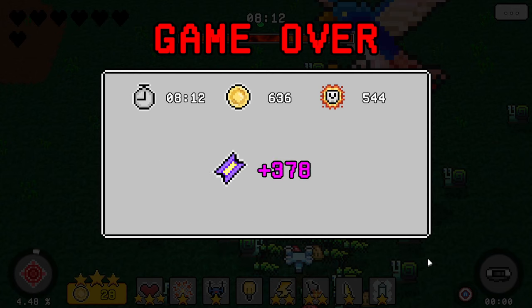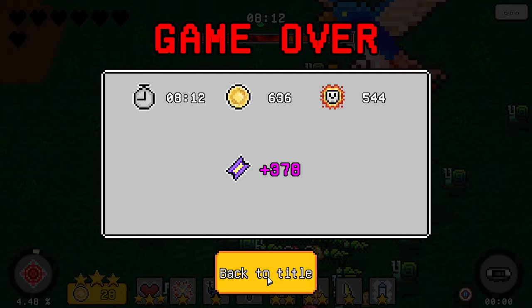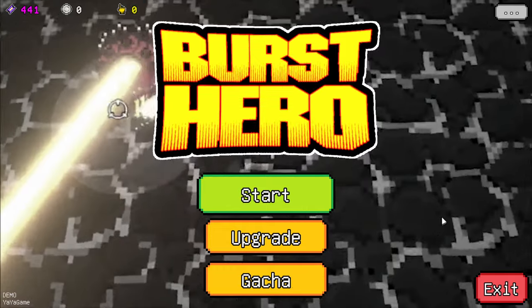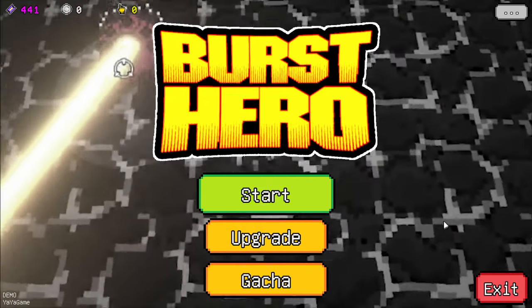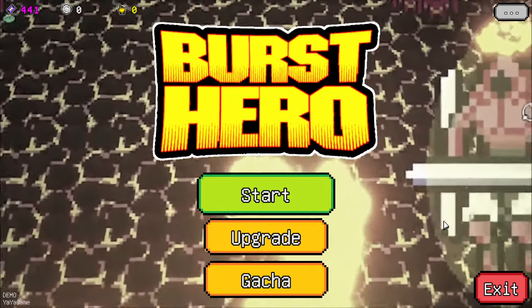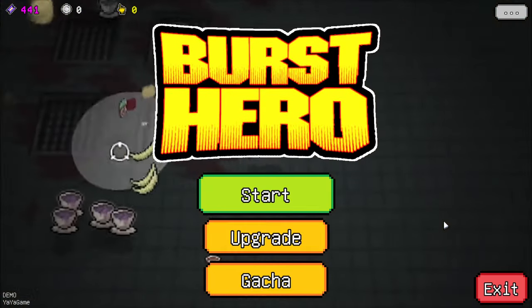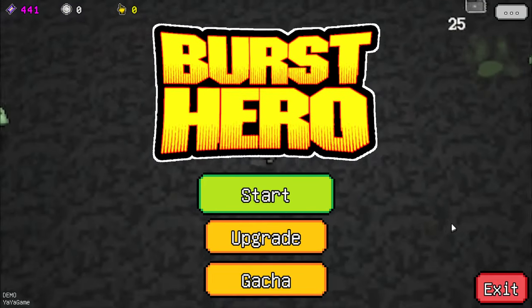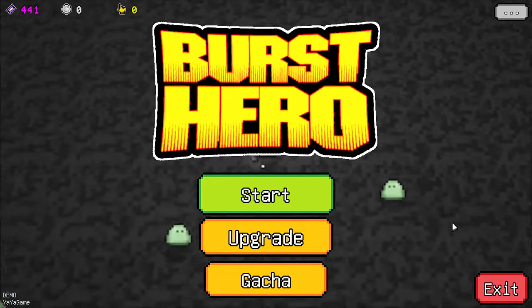At least I got a longer run right there. We got 378. Did we get any gacha coins? No — I guess we would have had to defeat that boss in order to get it. But all in all, this seems like a pretty fun game. If you guys like bullet hell roguelikes, check it out — it's a lot of fun. Hope you enjoyed watching. Thanks so much for watching. As always, this is Ulgen signing off. See you next time!